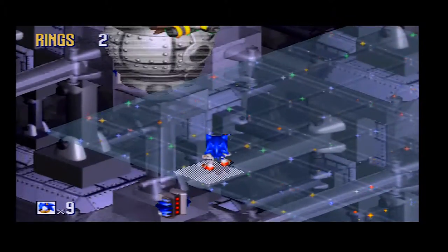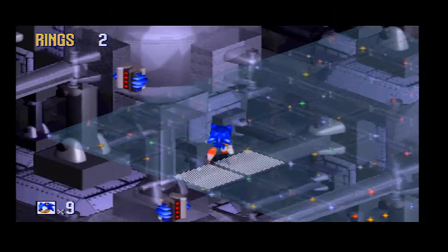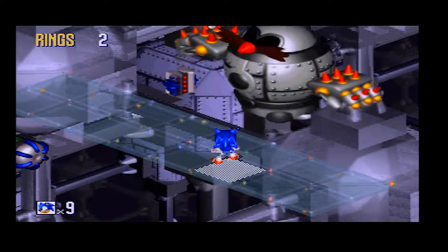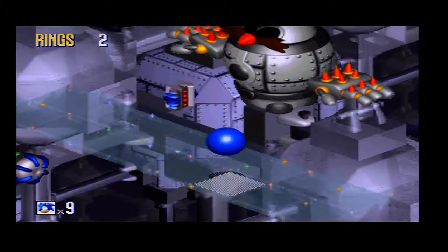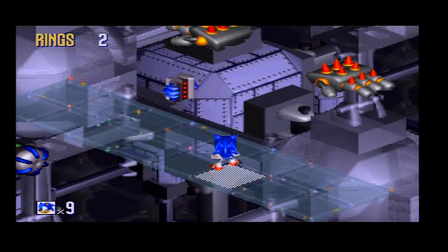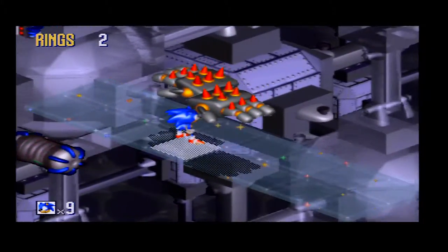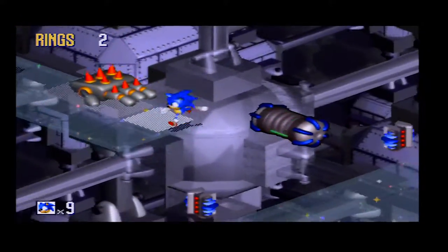For the second part, he will shoot a flamethrower. When the flamethrower goes around he'll shoot it three times — on the third attempt, wait for him to show his body and just boop him in the body until he gets destroyed. Now we are on phase three.